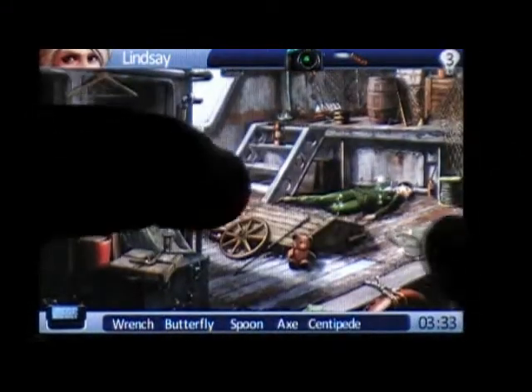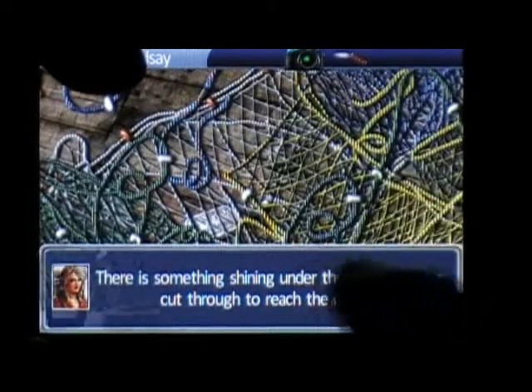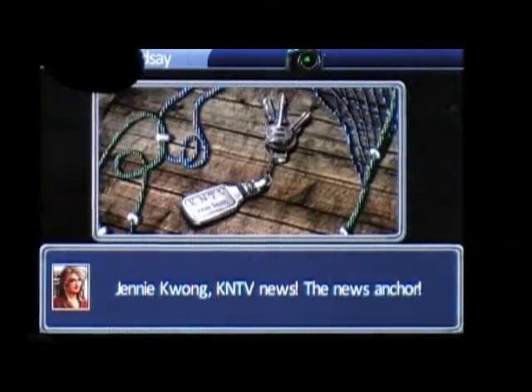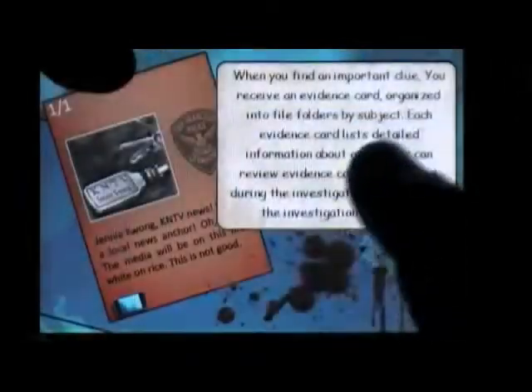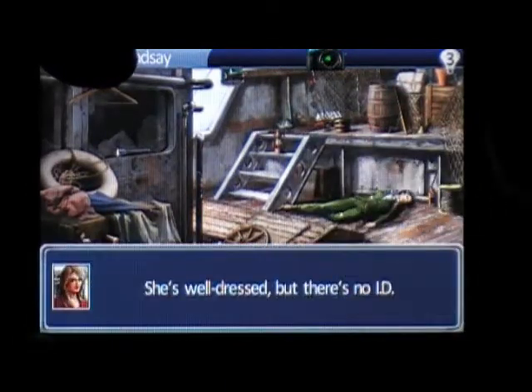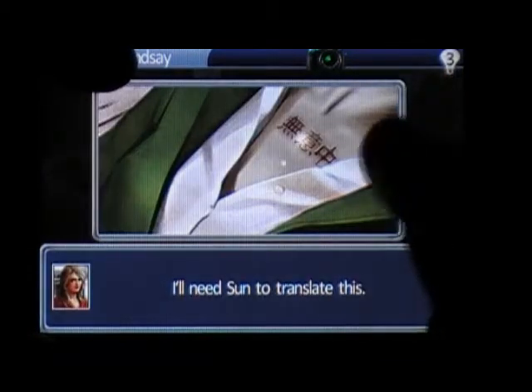We can go back and look at this net again, drag our knife down there, and then we pick up something underneath. Then we can examine the body and get clues off it. There's a camera up here — you can take pictures of items on the body like that.